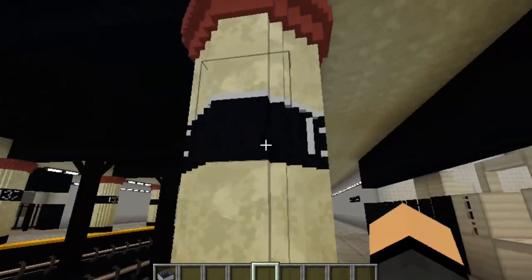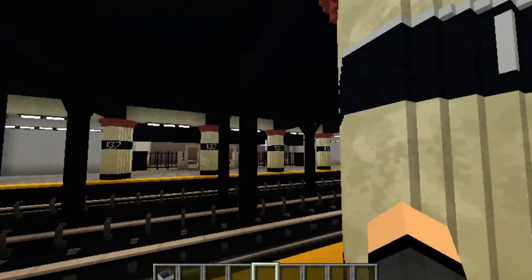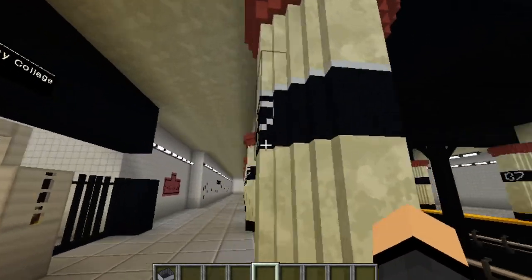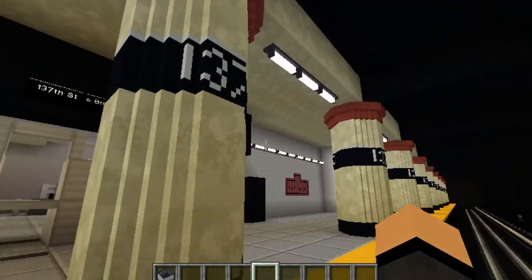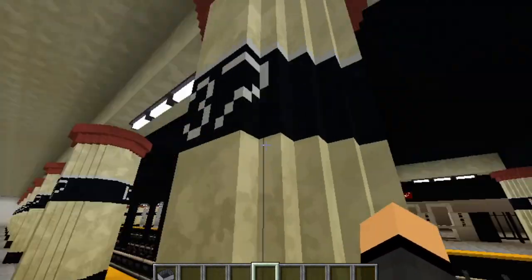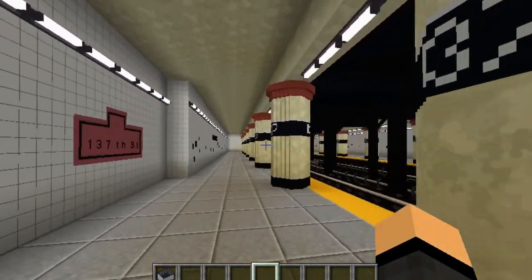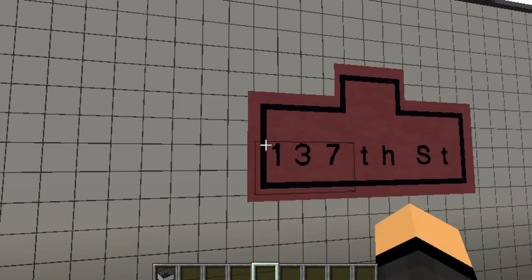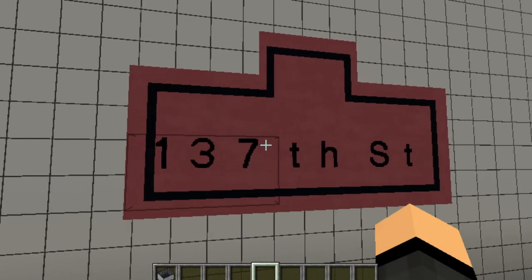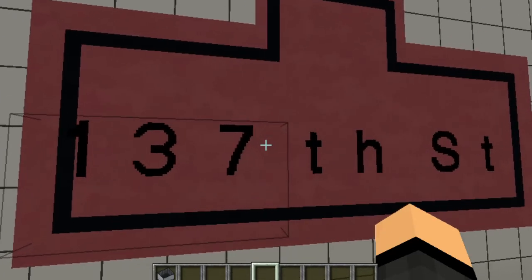I don't know man, I'm tired — it's 2:11 in the morning, forgive me. So here we have the pillars which look really good actually. The only thing is we couldn't do the signs on them properly. In real life they say '137th Street City College,' but as you should be able to tell, we couldn't fit 'City College' on there. And we have the one and I believe only mural in this station — it just says '137th Street' on it. We couldn't do the details in it because it's just way too small.